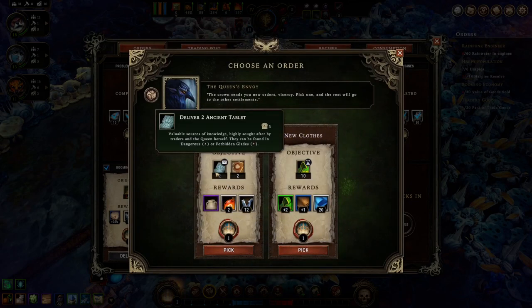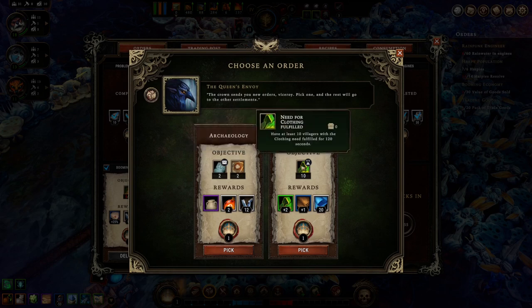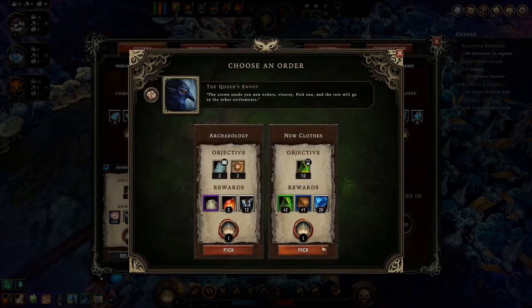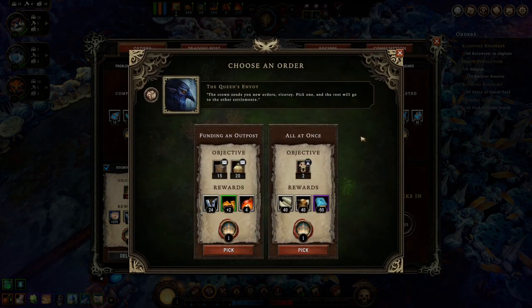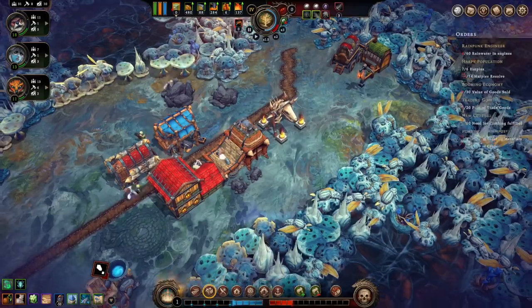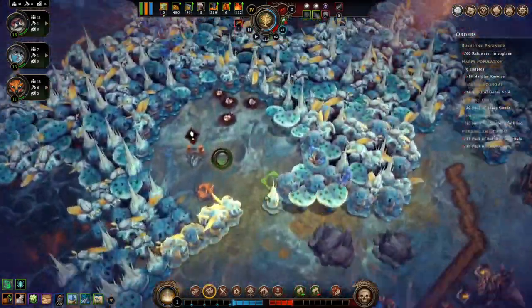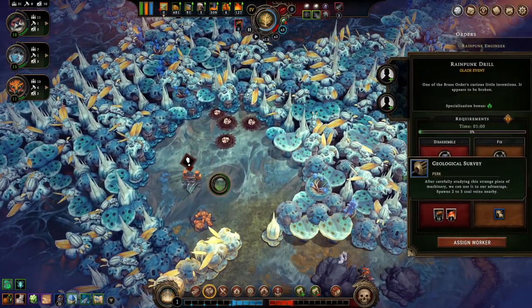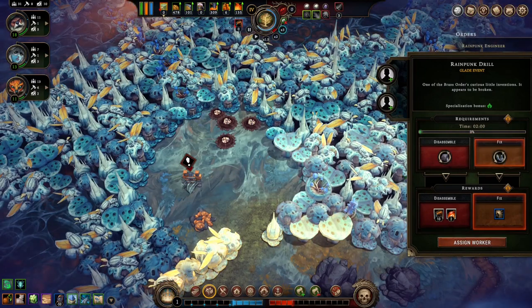Ancient tablets. Blades versus clothing — let's do clothing. And then we'll do that one. Alright. So we've got a blade up here. Some coal, sure.